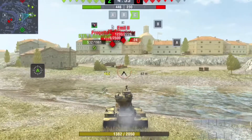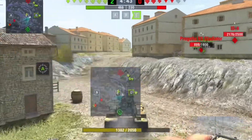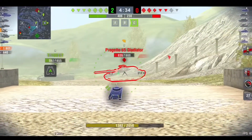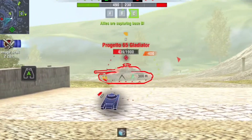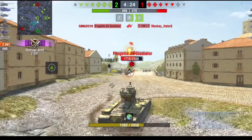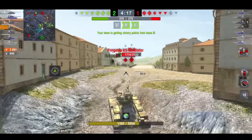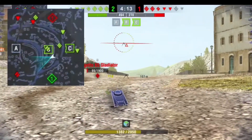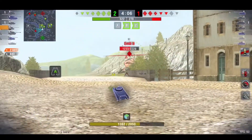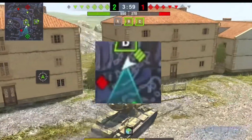The battle for the hill by base A didn't go well, so I start pushing there to support our mediums. Our STB-1 is capping base B and the T100 LT is about to get into trouble, so I pull over the hill and get shots into the Progetto. We get one shot in but can't get the second off. The IS-4 rushes in — I snap a shot tracking him, but the Progetto takes out our T100. I check my right flank — the M103 is the only one pushing the right side while the rest of my team is camping base C. I am almost fully reloaded when the ML2 comes flying out of nowhere and goes straight down into the river.